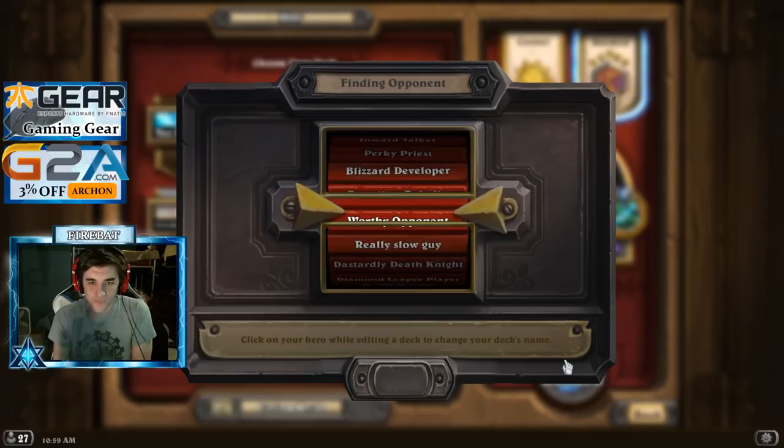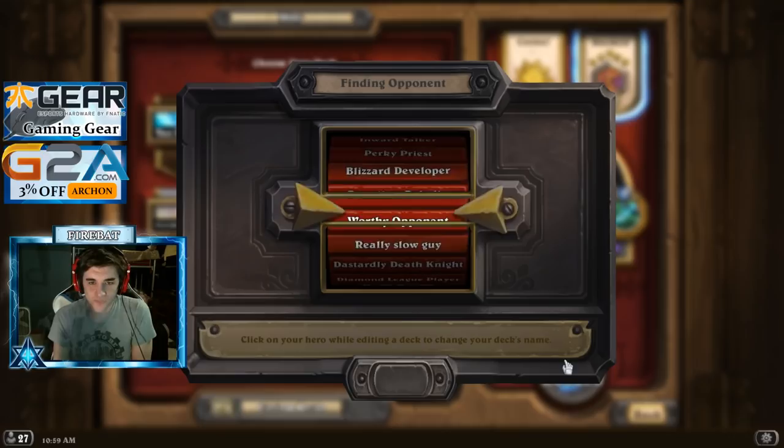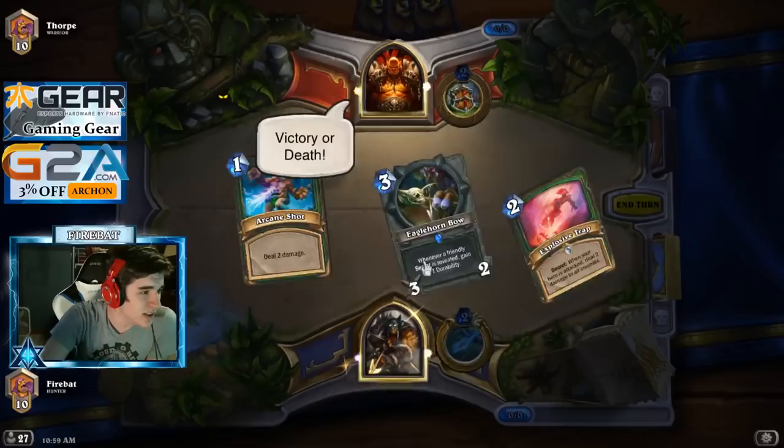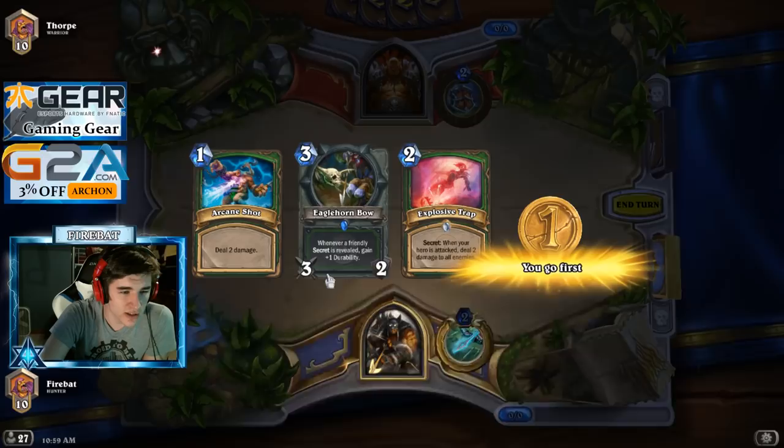Doesn't that look bad? Nope — most of the time. We've got to win a four-costing Joust against Control Warrior. Full Mulligan for Elise. Easy game.